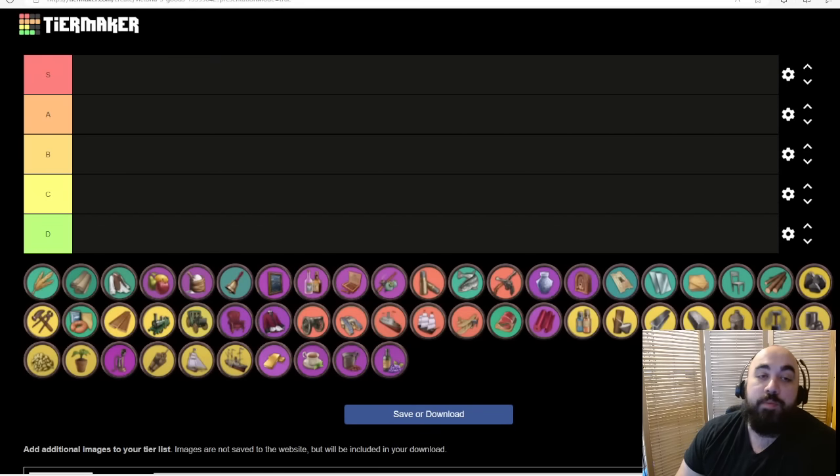Hello and welcome back. Today we will be continuing our Victoria 3 tutorial series by doing an updated tier list for trade goods, updated for patch 1.6.